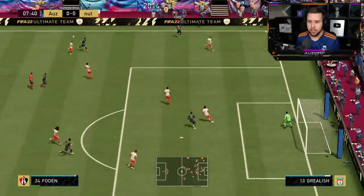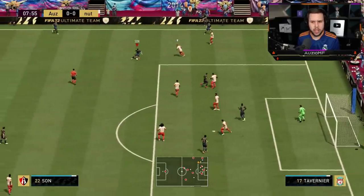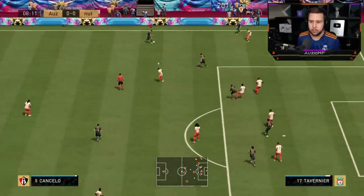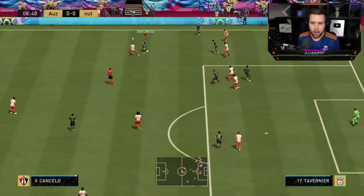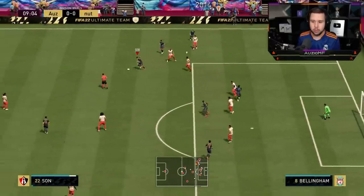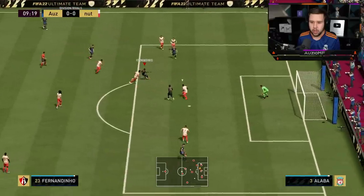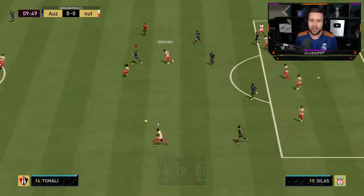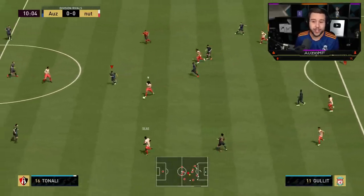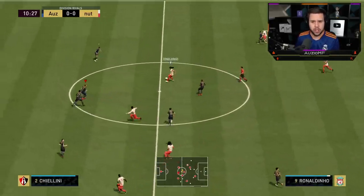I'm going to go for a cutback here because there's no one really in front of me. Fernandinho making an aggressive run inside the box there as well — I'm kind of surprised he's being aggressive right now because he's got medium-high work rates. Look at him still inside the box. It's a nice driven pass, go for that fake shot, nice turn — I greened it and everything. Really surprised with how aggressive he was there.